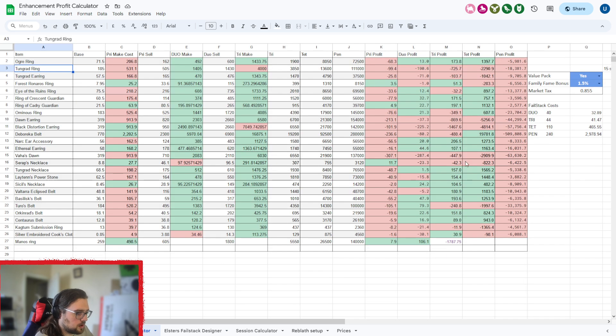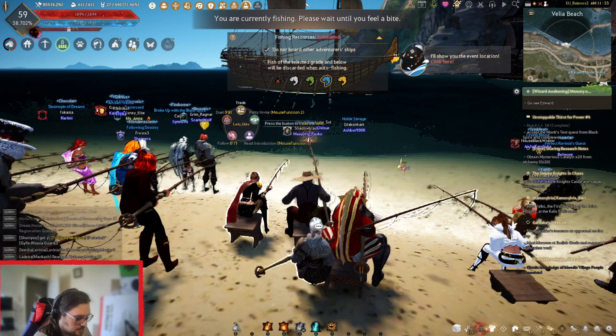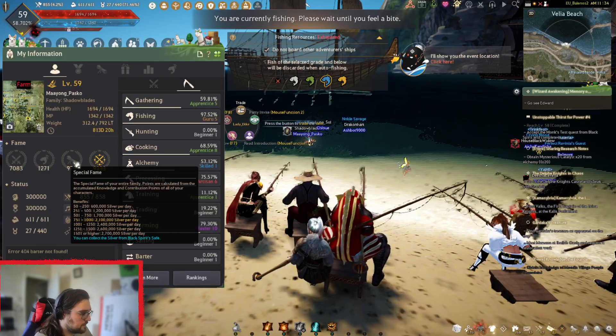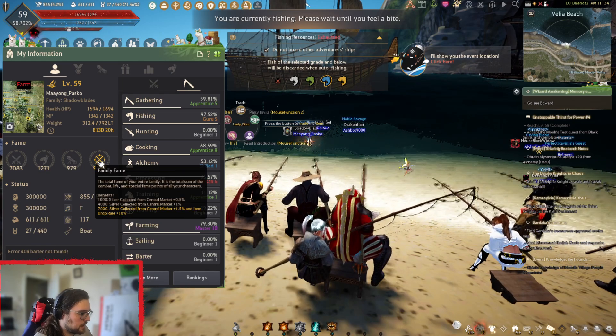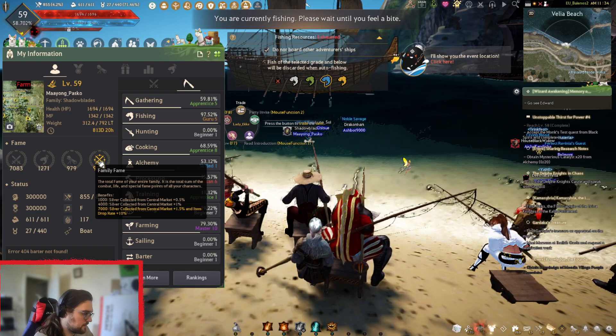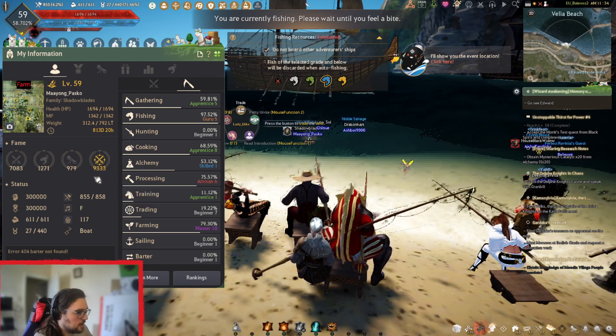The last thing for setup is your value pack and family fame bonus. Set yes or no for whether you have a value pack, then enter your family fame bonus — you find it on your P screen, the information screen. Your family fame shows as collected from the central market — for me it's plus 1.5% shown in yellow — and there's also an item drop rate shown there.